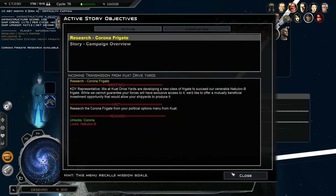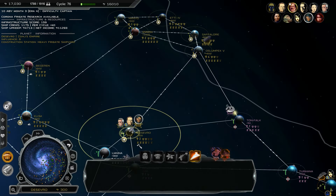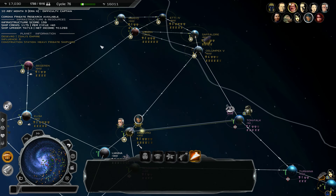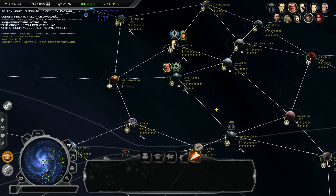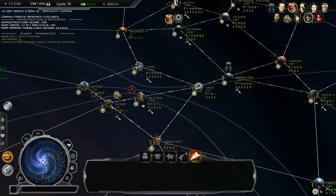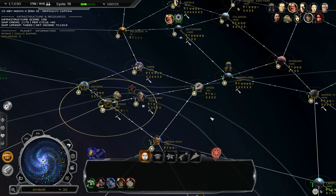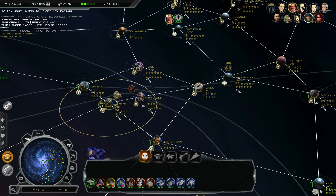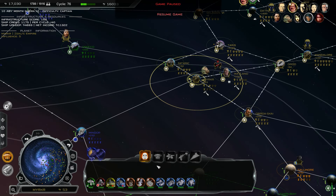Taking Kuat will give us the Corona Frigate as an upgrade to replace our Nebulon Bees. We've finally made it to Era 4, that far into the campaign, and we've not really broken out too much, which is a bit of a shame — not being really that aggressive. But sometimes circumstances don't allow you to, and that's absolutely fine. On Merkana to defend, we're going to begin with a light factory, planetary generator, and heavy factory.